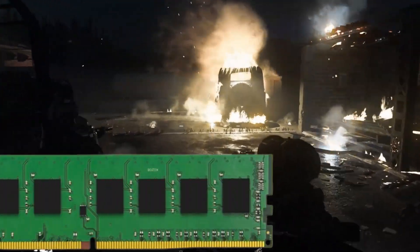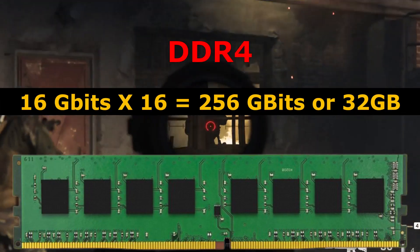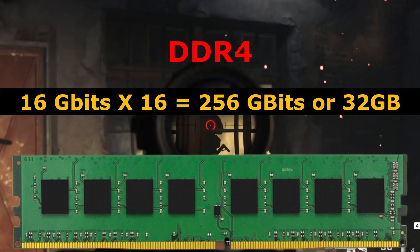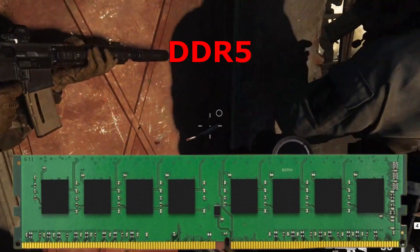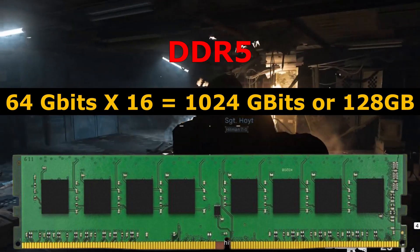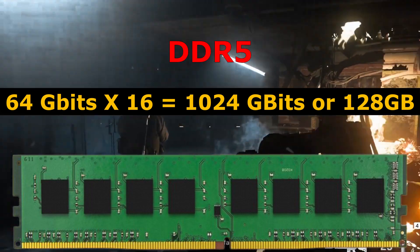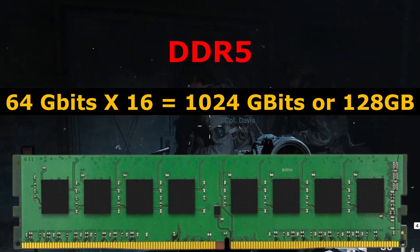Now with DDR5, one of the big things that's going to change is the capacity — we're talking four times the capacity of DDR4. With DDR4, you have 16 gigabits per die, with eight dies on each side of your memory module, equaling 256 gigabits, which is 32 gigabytes per module. DDR5 increases this to 64 gigabits per die times 16 dies, equals 1024 gigabits, increasing each memory module to a maximum of 128 gigabytes per stick.